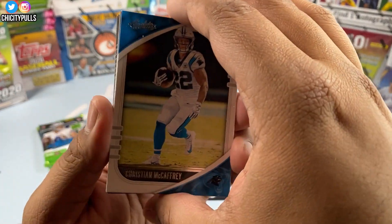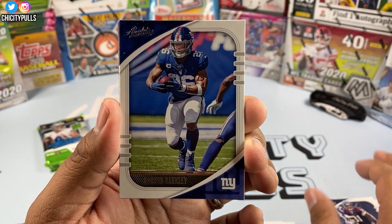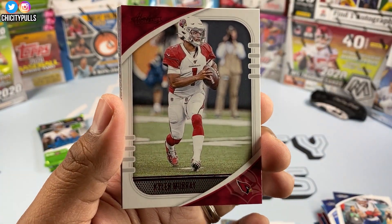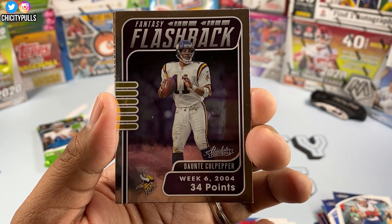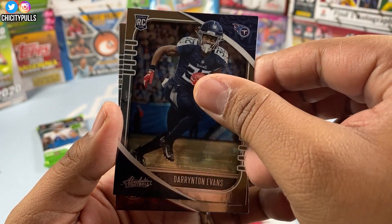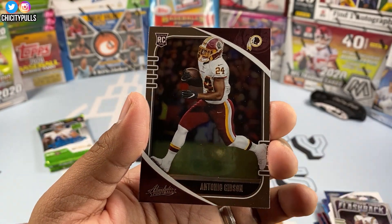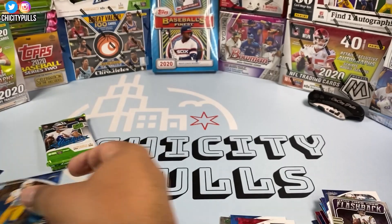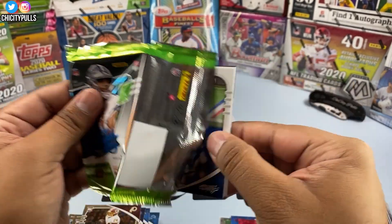Second mega pack starts with Christian McCaffrey, David Johnson, Saquon Barkley, Julian Edelman, and then a red Kyler Murray — nice card with that red foil. Then a Dante Culpepper Fantasy Flashbacks card from Week 6 of 2004 where he had 34 points — pretty cool insert. Darian Evans rookie, Juwan Jenkins, Antonio Gibson, and our second Justin Herbert of the video. I think that's going to be our memorabilia card coming up in the next pack.